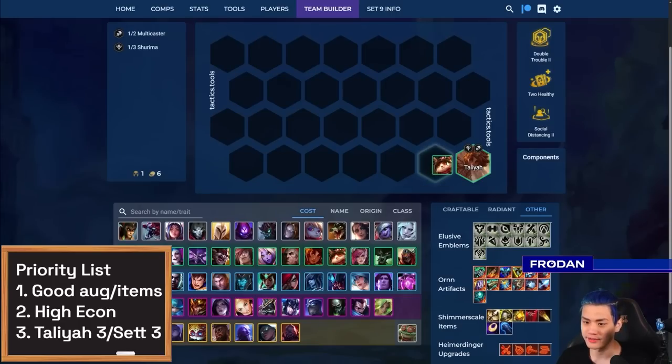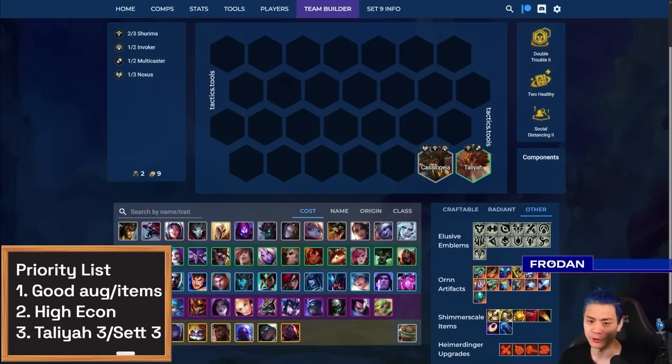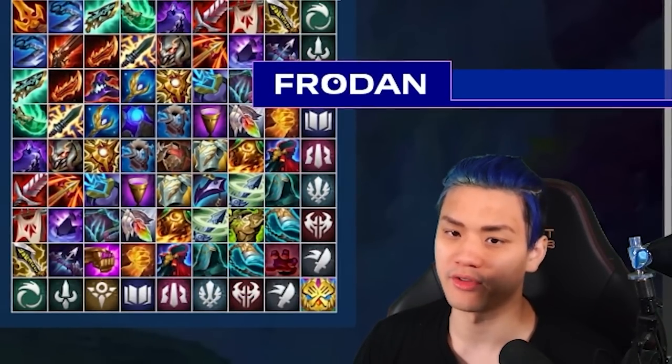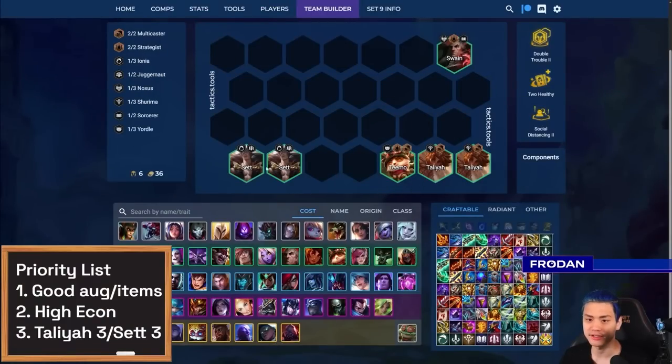In terms of priority, you need good items and good economy. While you try to hold these four core units as much as you can, you'll probably lose streak early because a board of Teemo one, Taliyah one, Swain one isn't strong. If you want to play a high-tempo board, usually you go for a more traditional route around Cassiopeia and Renekton with a cheap bruiser like Cho'Gath. Give Cassio all the Taliyah items like Shojin and JG, so Cassio can deal damage and buy time until you find Taliyah for the roll-down. At level six with Swain, you eventually sell everything and roll down for the exact board of Taliyah, Taliyah, Set, Set, Swain, Teemo.